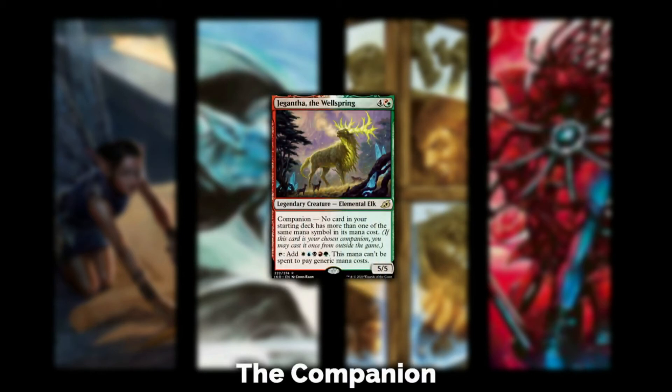Believe it or not, I have a companion — Jegantha. The main reason I have Jegantha as a companion is because I didn't have to do anything for it to work in this deck. There are no cards in the sideboard or mainboard I opted out of because of Jegantha. Since I do meet its companion ability, I see no reason not to run it. It's an extra threat — a 5/5 in any game where your opponent cleared your board. Jegantha is a great late game threat your opponent can't stop, and not many removal spells in Modern can deal with it.